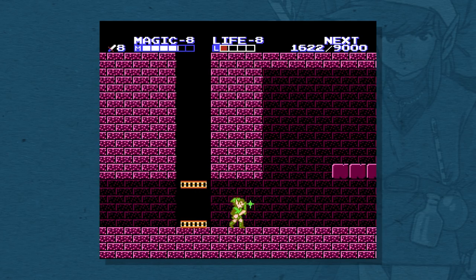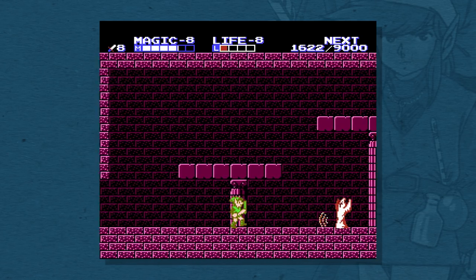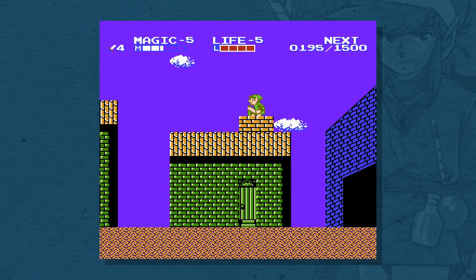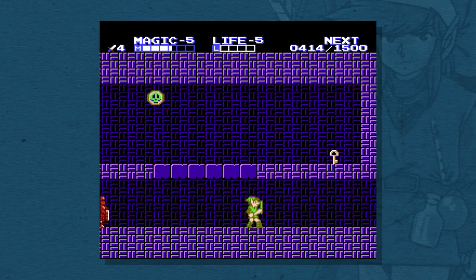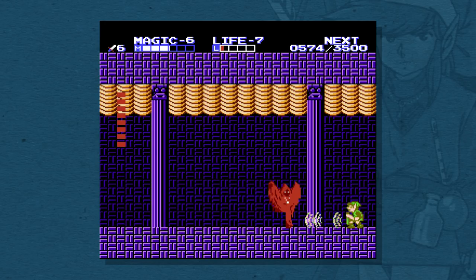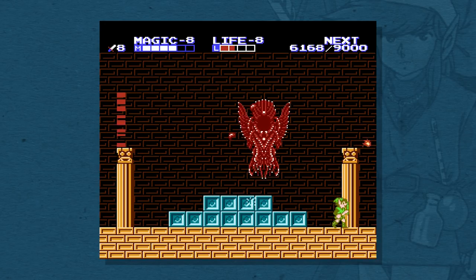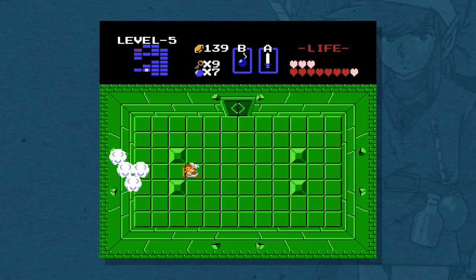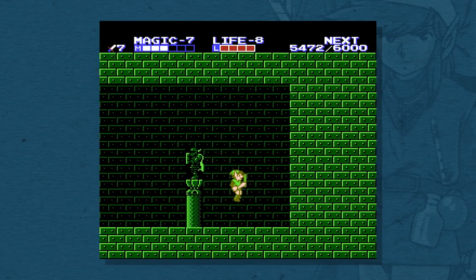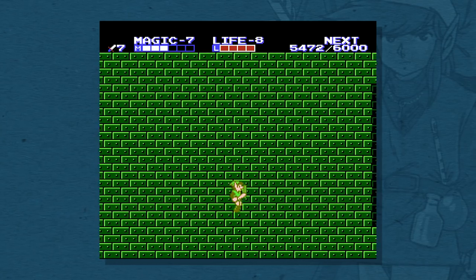Also, Zelda 2 still lets you go into dungeons without the necessary gear. I hope you found the somewhat secret upward thrust move from Darunia Town, otherwise you'll be screwed when you get into that room. And I hope you have the reflex spell and the thunder spell before fighting the bosses of dungeon 4 and 7 respectively, or it's game over. Finally, the game has no bombs at all, so you don't have to worry about that. But there's still a secret wall you have to walk through, because why not, eh?